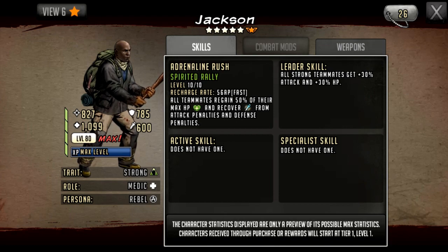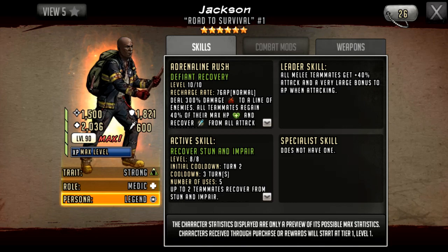There will potentially be offers or a stash to purchase this character if you wish. As a five star, Jackson is a medic and healer with a leader skill giving 30 attack and 30 HP to all strong teammates. When he becomes a six star, the leader skill and adrenaline rush get buffed up, but it changes quite dramatically. As a six star, he has 1500 attack, 1821 defense, and 2036 HP.